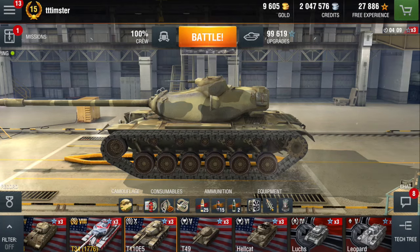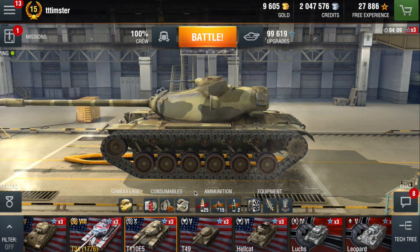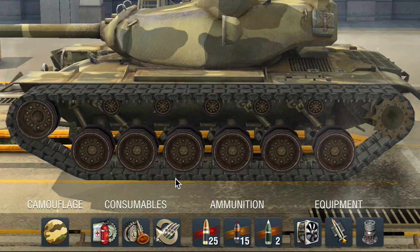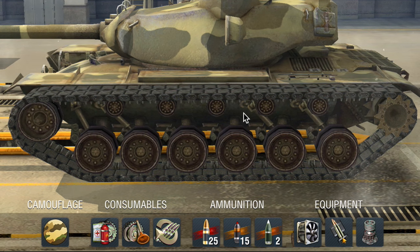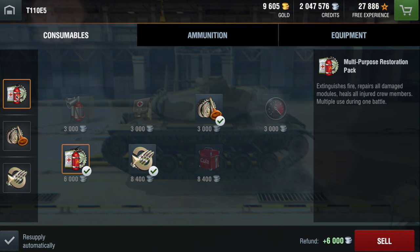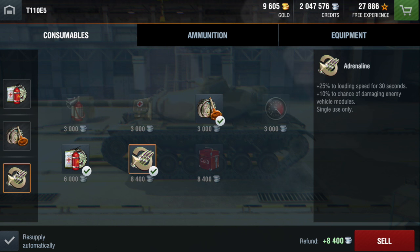Let's move right along to the first stage: the prep phase before a battle even starts. That's going to concern the four things on the bottom of your garage — camouflage, consumables, ammunition, and equipment. Consumables is the most important out of the four. The multi-purpose restoration pack is essential, as well as a repair kit for the extra times you get tracked. The third consumable can be whatever your little heart desires.